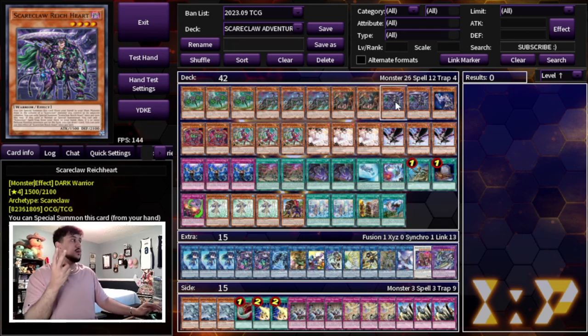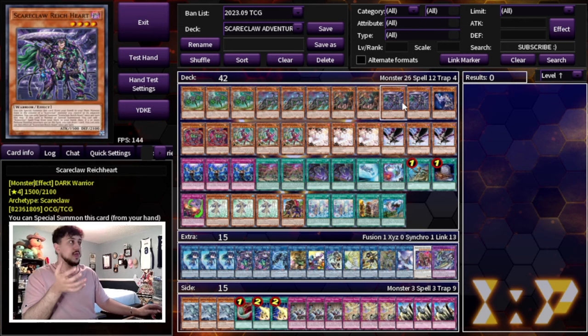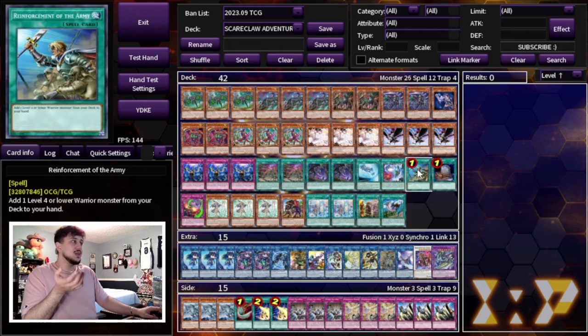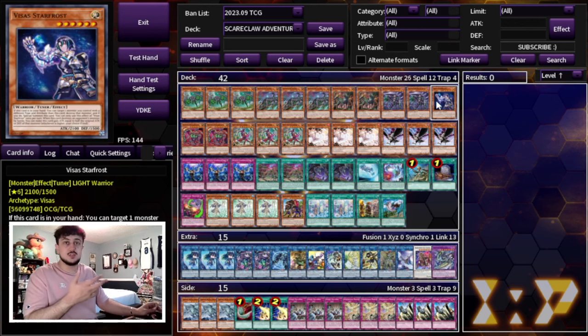We're only on 2 Rykart, not 3. The reason is that the level 3 does matter in terms of your Try Heart — Try Heart can only recur the level 3 Scareclaw Rykart, but it does provide a lot for you: it lets you search a Spell Trap, which is really important, and you can also get to it with Rhoda, which is why we're just playing 2 Rykart. You could technically play 3 Rykart and no Rhoda, or play 3 Rykart and a Rhoda and make this deck 43 cards. I just think 2 is perfectly fine and all you really need.